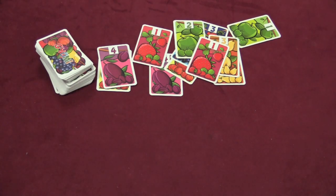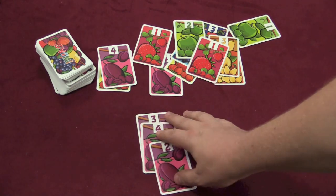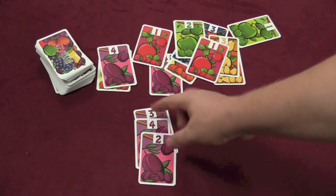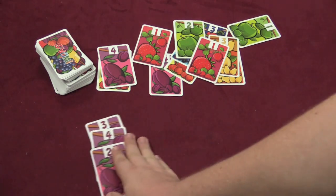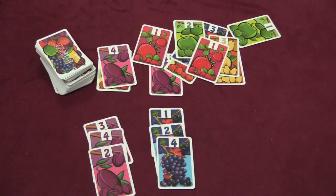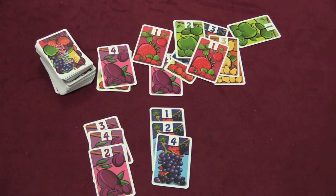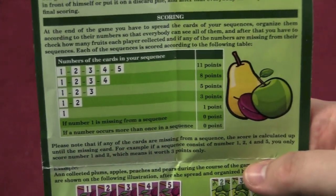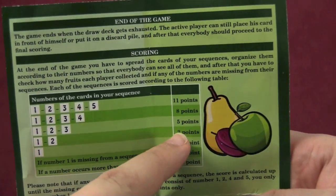Then you're going to take a look at each pile and score it. The thing is, you don't need to collect the cards in order, but you do need the cards in order. So let's say I have three plums and they are two, three, and four — I don't have a one, so this scores me absolutely nothing. Then let's say I have a one, a two, and a four grapes. Well, I have a one and a two, so I will score for having two consecutive cards. Those two cards are going to score me three points.